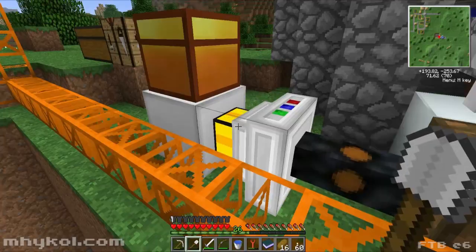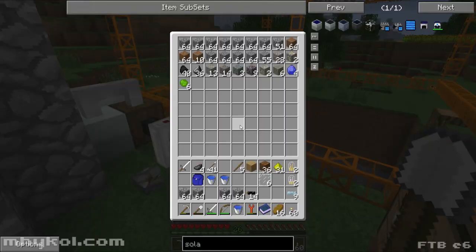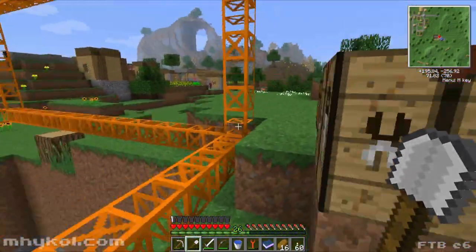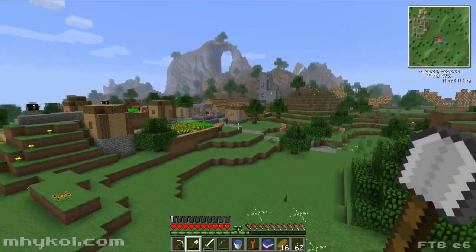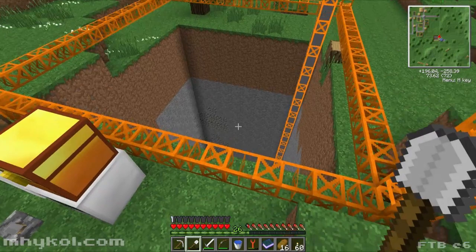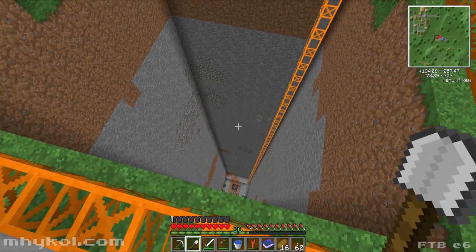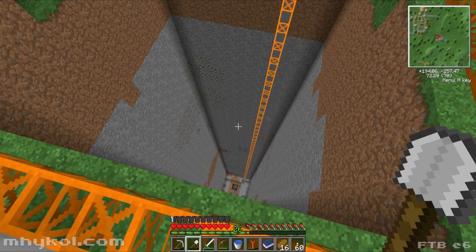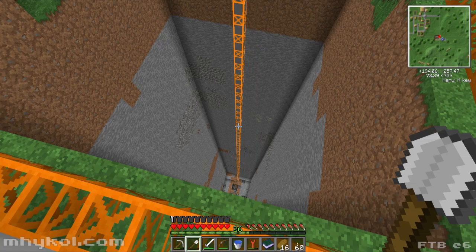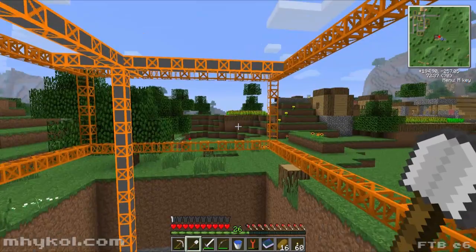Quarries are pretty cool — I was doing some reading up on them too, and you can do some more advanced stuff. Like you can actually make markers and designate an area that it'll mine out. Otherwise by default it is a nine by nine area.